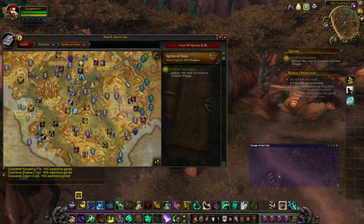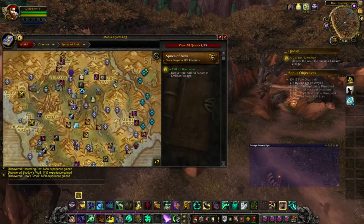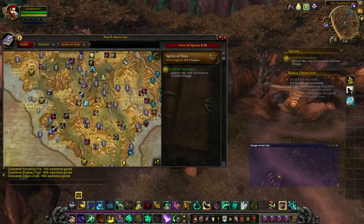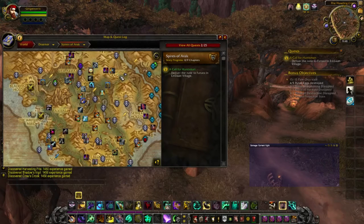After snagging all the bonus objectives and making sure you've left one objective incomplete in each bonus area, there's one area you guys might have missed — the Howling Crag. I couldn't find it on my map at first, but I was more than certain there were more than three bonus objectives in Spires of Arak, and sure enough there were. So now we're going to pop our potions.